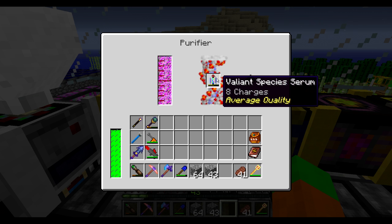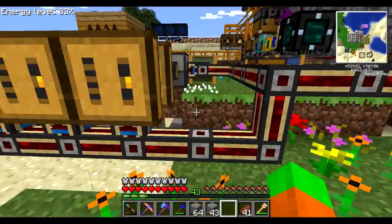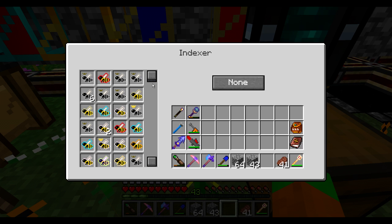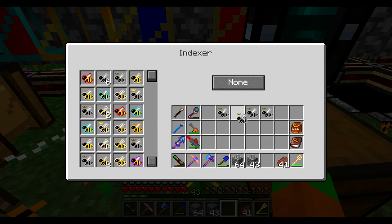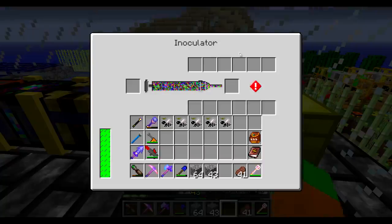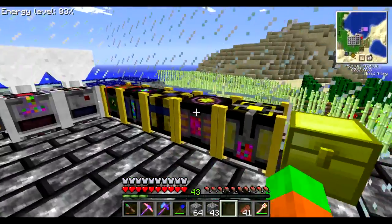I guess probably it will be a good idea to first charge it up and then improve the quality. Bottom line, I have no idea what quality means — does it mean it will be more successful when injected? I couldn't find any information about it. So let's prepare the bees I'd like to change into valiant ones — I think I'm going to go simply with rocky princesses. I don't know if I can inject into more than one at a time, so I'm simply going to try five. The user interface allows me to place six bees, so let's get six and assume you can try six at a time.